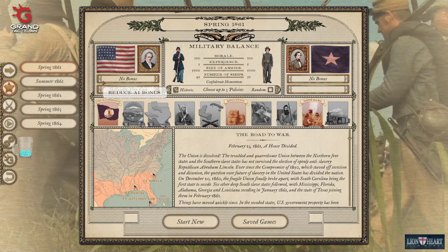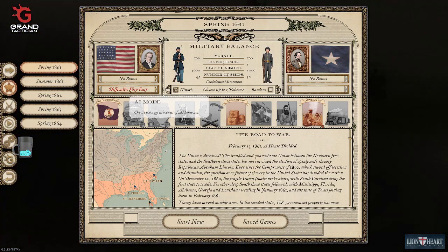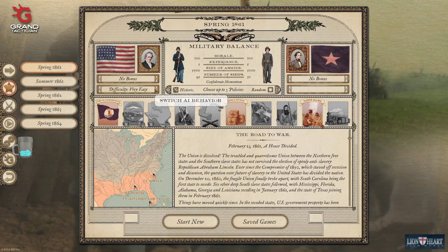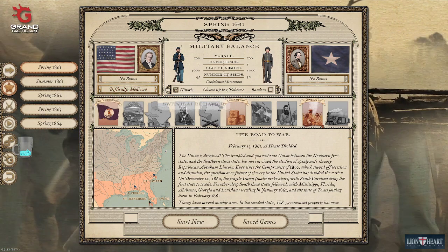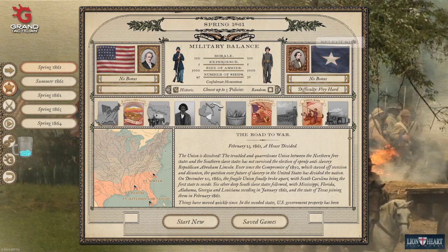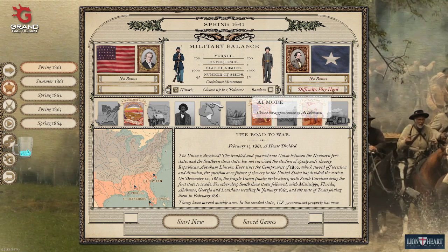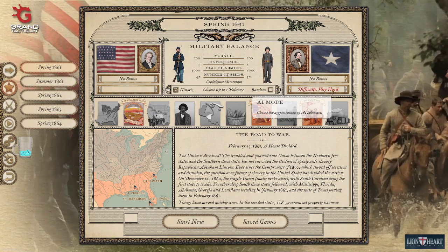Difficulty does not reflect whether the AI gets bonuses — it just reflects how aggressive they are, meaning how often they attack. If you want a more passive, more historical Union you can set a mediocre difficulty. If you want a more aggressive Union and want to be more on the back foot as the Confederacy, set it to very hard. I personally believe the Confederacy is not very good in terms of aggressiveness — they often charge in with weak troops.